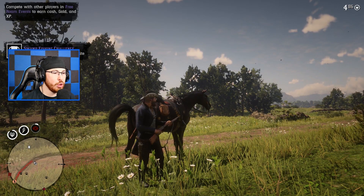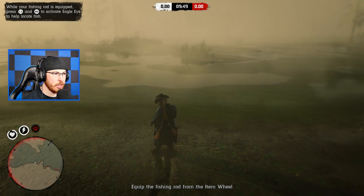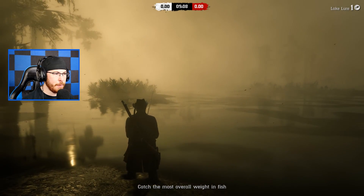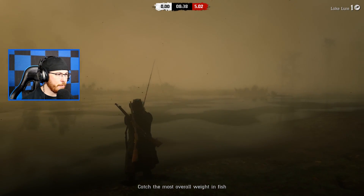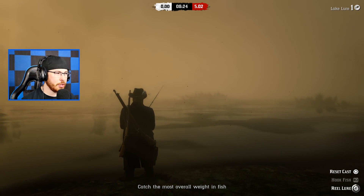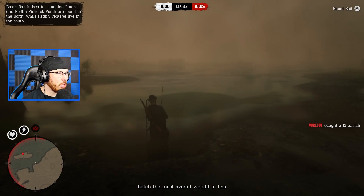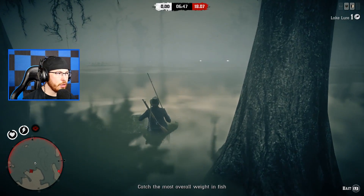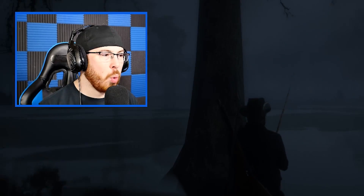We just got invited to the swamp fishing challenge - let's go! Equip the fishing rod and just start fishing, but I've got the worst spot. It says fish but there's no fish around here. We got a little fish - come on brother. The problem with this fishing challenge is that a lot of it's just RNG - it's super random. This guy just caught a 15 ounce fish. There's way better spots to be fishing than others, and it's so dark right now.